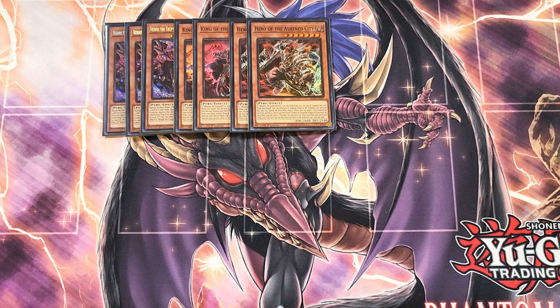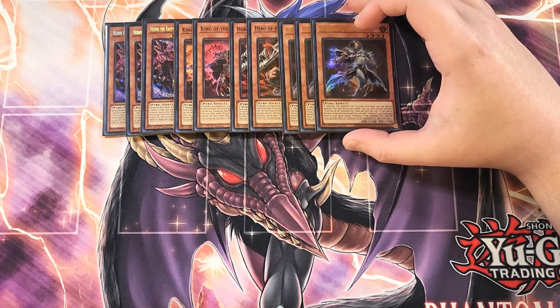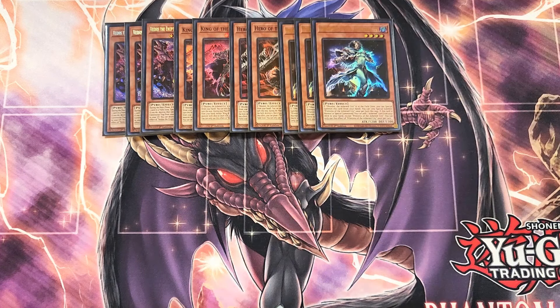We then play three copies of Priestess of the Ashen City. This card is great as a three-of — it's basically the Stratos of the deck. It has the ability that if this card is normal or special summoned, you can add an Ashen card from your deck to your hand, except another copy of this card, which is a great ability to get to the exact card that you need.